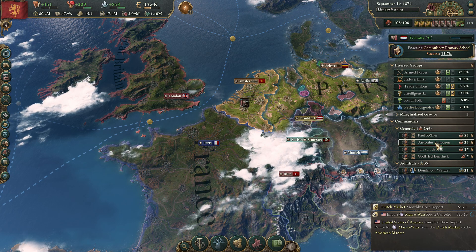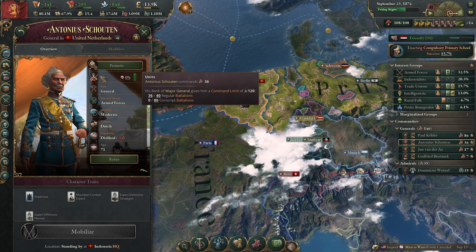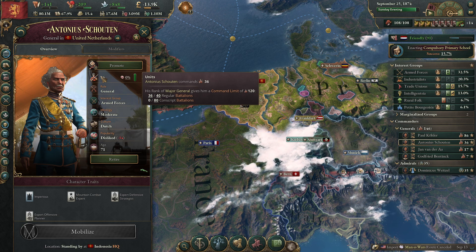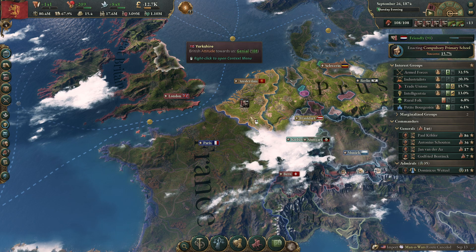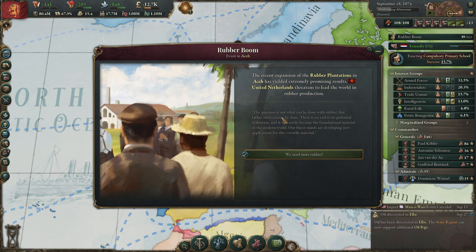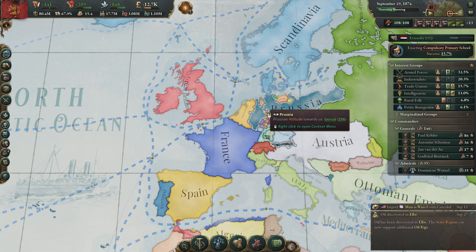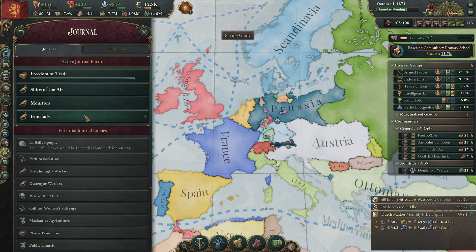My commander now has 36 in Indonesia — that is decent. The rubber industry expansion is completed — the rubber boom — because we just upgraded our rubber plantations. Let's have a look at our journal.